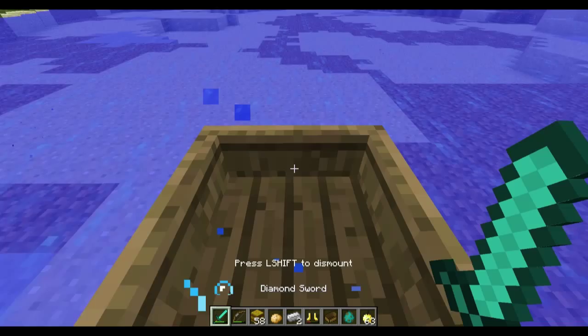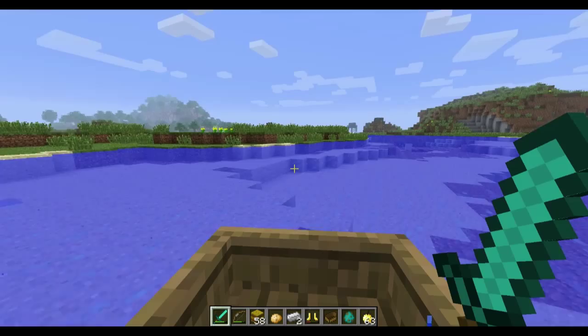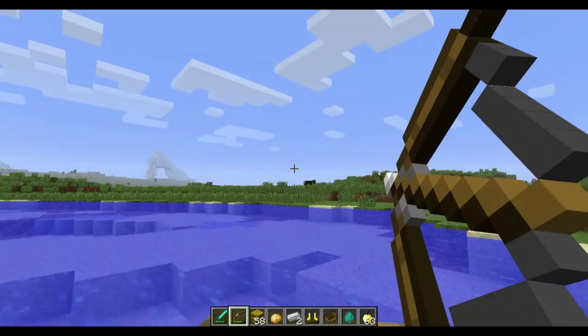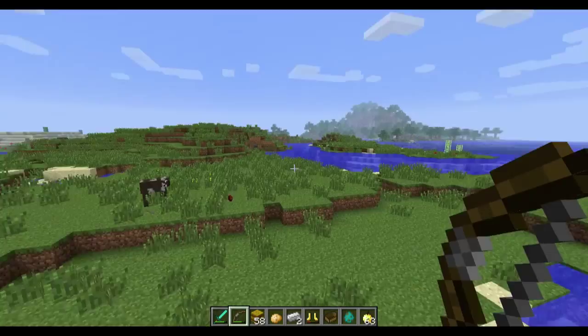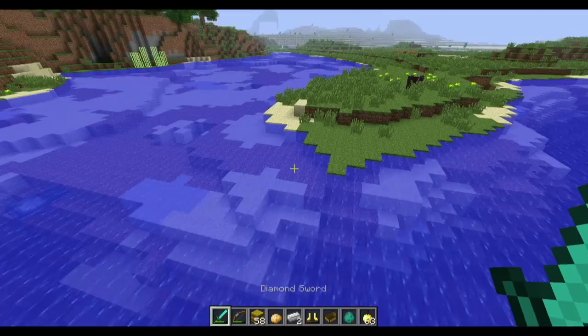So at least unless they change things, basically when you get close to shore you're going to have to let go and just let it drift in. One thing — actually it's not great — is that when you're trying to aim a bow while riding a boat, it's completely different from horses. The horse will turn with your look direction, but because the boat steers with wherever you're looking, it can kind of screw up where you're aiming your arrows.